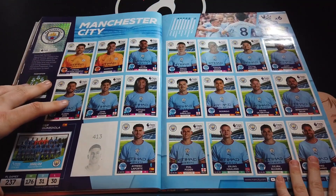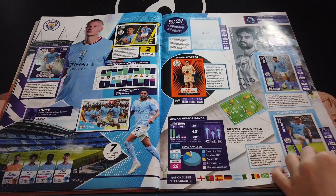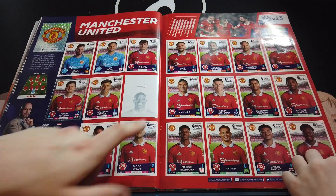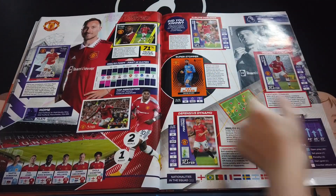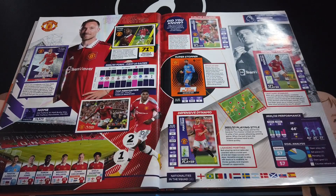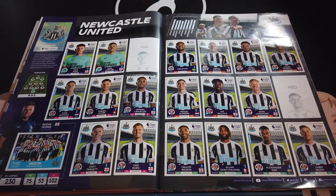Liverpool's complete and there's a second page - we need Tiago Alcântara. Man City - we just need Cancello, and both Cancello cards are needed. Man United - we need Malacia.